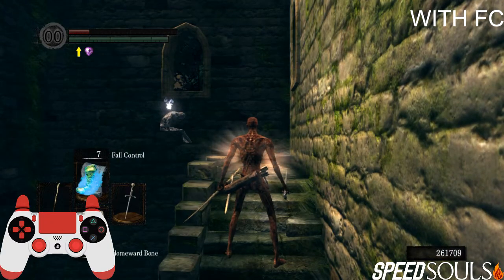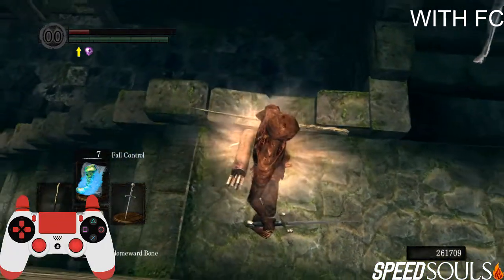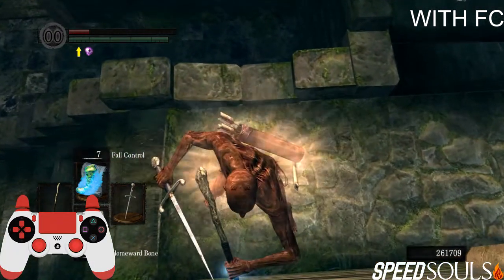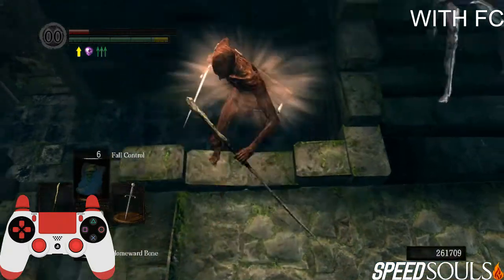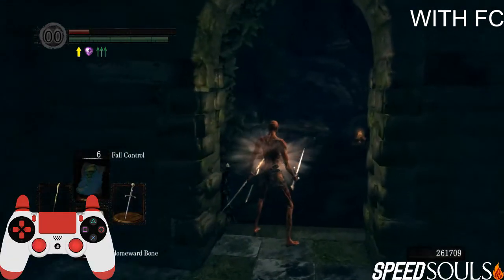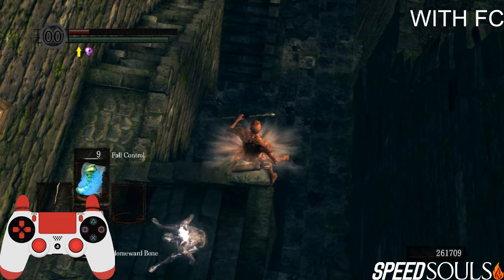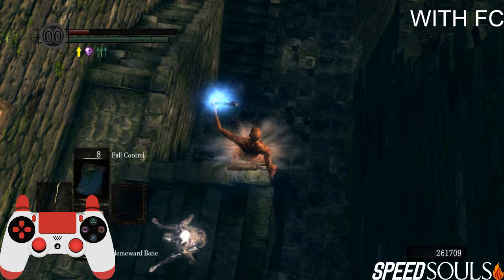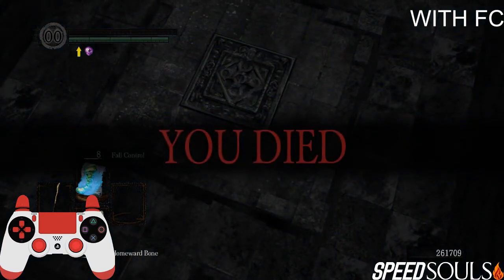With fall control this becomes even easier — you don't have to do a roll at all because fall control will neglect the fall damage altogether. So you just wanna use one of your preferred setups. Make sure that fall control is casted and then don't touch your controller at all until you fall on the ground. The reason you don't wanna touch your controller during the fall is because it will try to move mid-air and you will lose the animation that actually prevents the fall damage, and it's gonna look kinda like this. So you don't wanna do that.